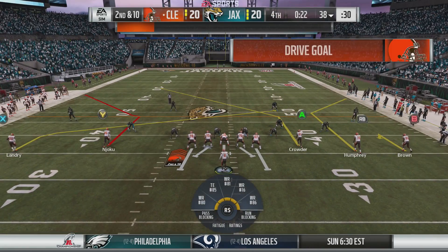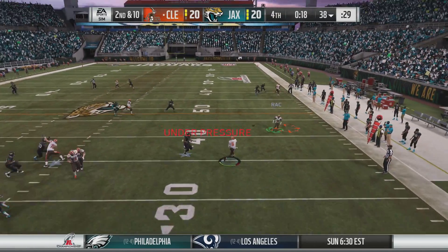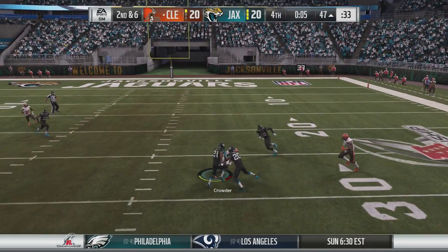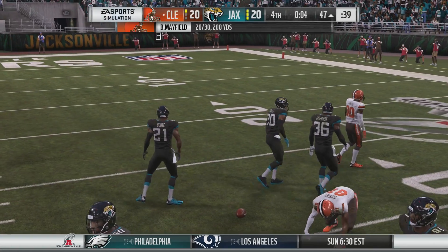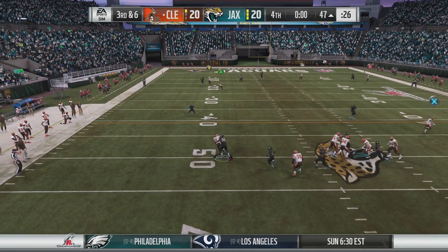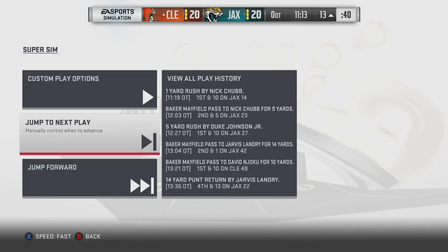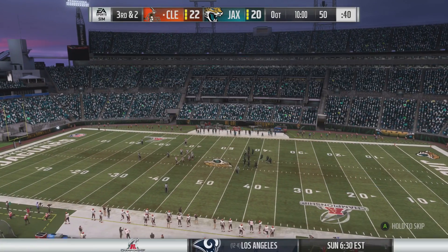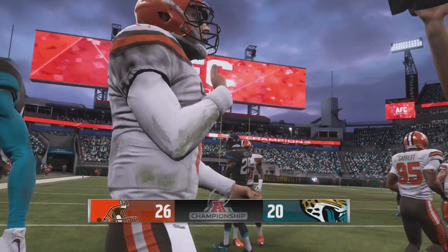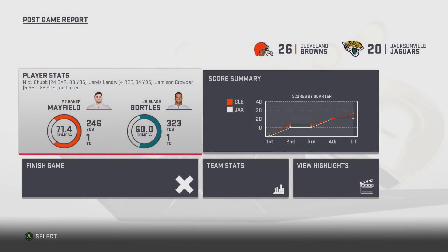I want to win this game so I'm coming in. He drops the ball — going to have to be a shot to the end zone. Five wide so we can get the bigger guy in there. They're not even gonna give me a chance. I accidentally sped up the sim — which is good because we won anyways. Kind of a lackluster finish but at the end of the day we won the game.